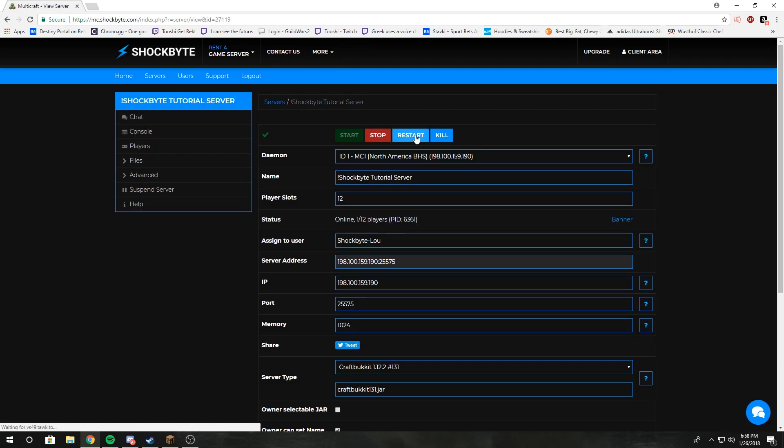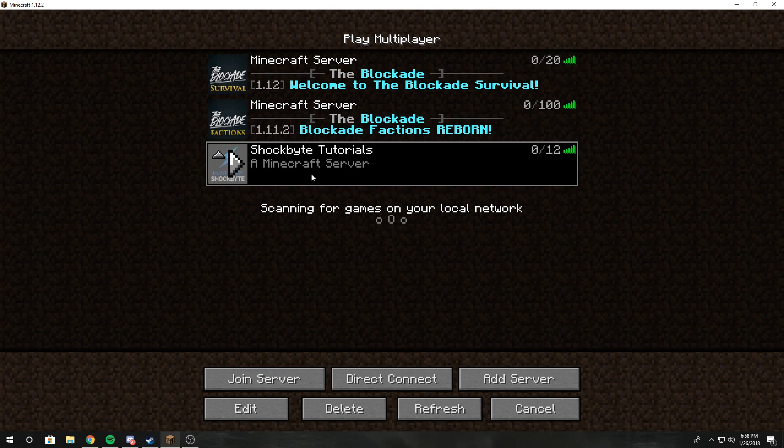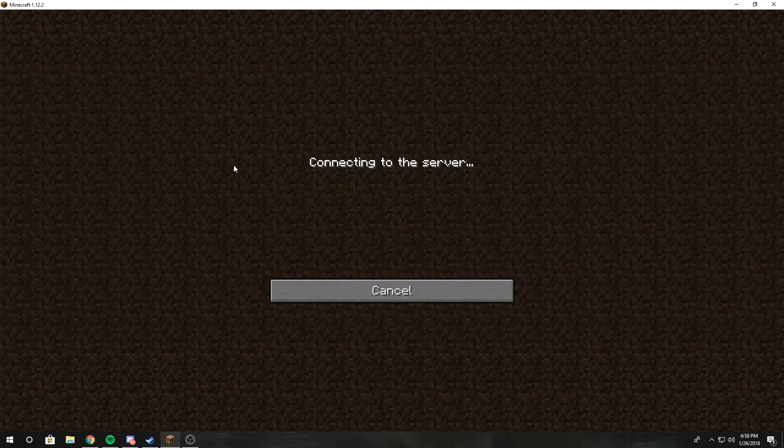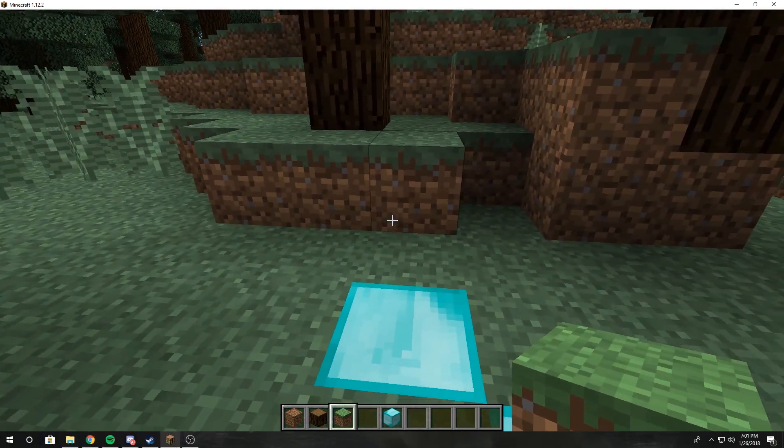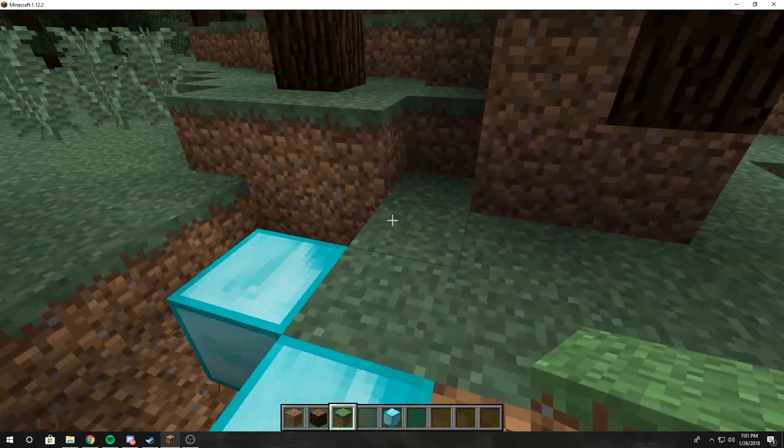Then all you have to do is restart the server. Once it restarts and I log back in — since there are operators on the server and I'm not one — I should still be able to break blocks at spawn because I just disabled spawn protection. Once your server has restarted, log back on and you should be able to break blocks at spawn even if you are not an operator.